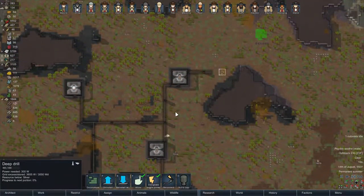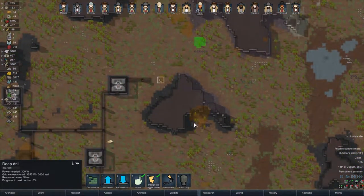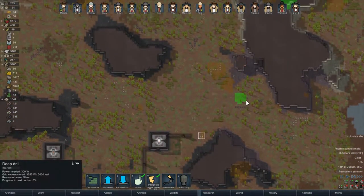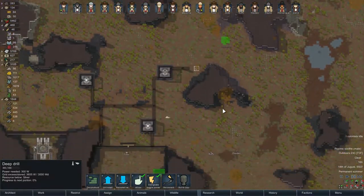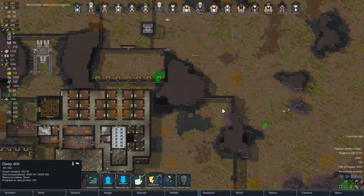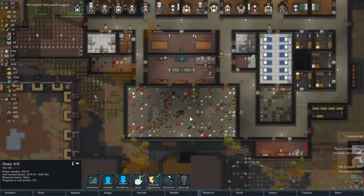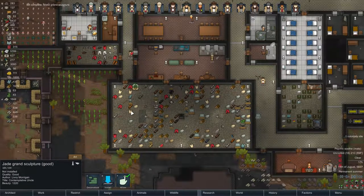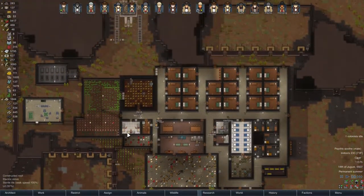I looked up on the wiki about Deep Drill and didn't realize — yeah, so it's not different types of deposits, or they could be different types of deposits, but the yellow is slightly depleted and green is a rich resource. Size kind of depends on what's there — different deposits are different sizes. Good jade sculpture, grand sculpture at that.